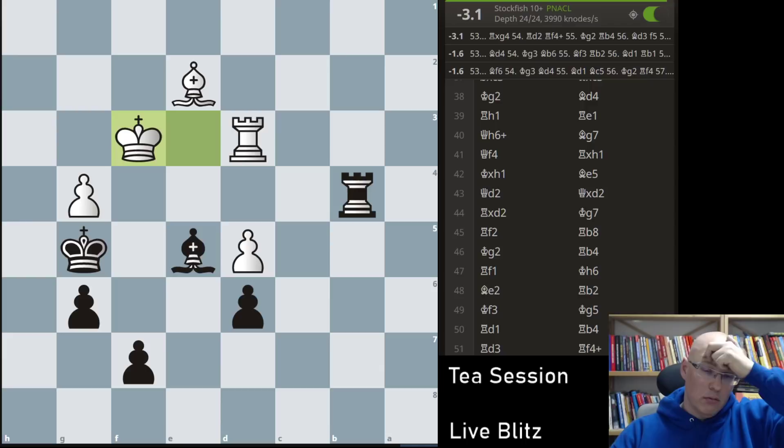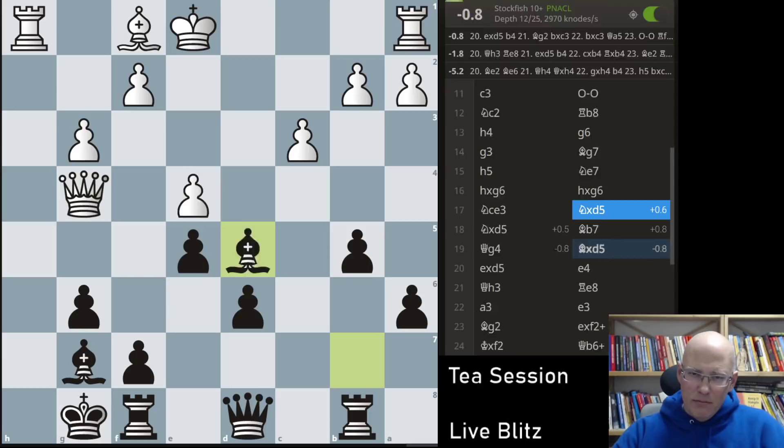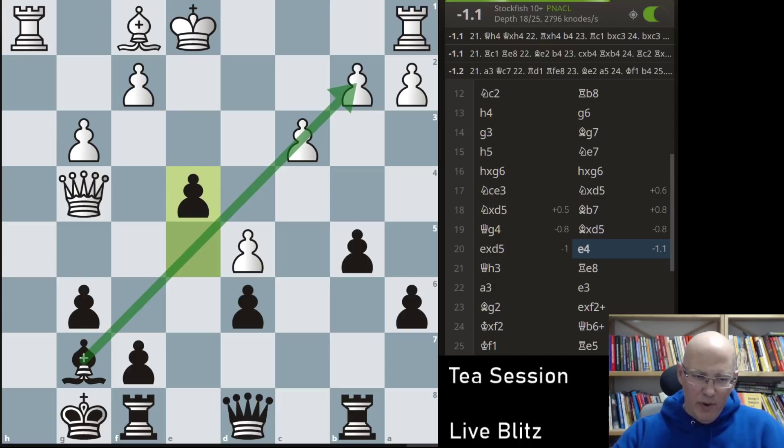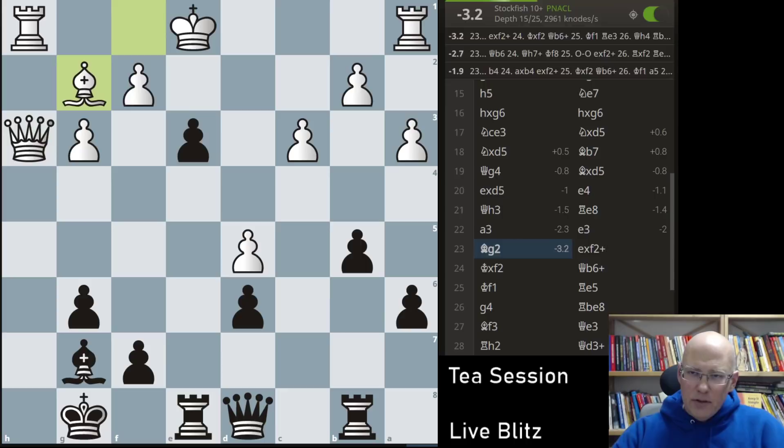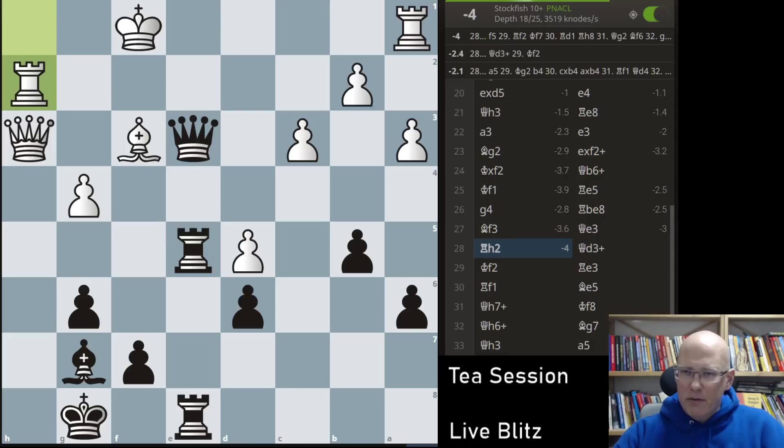I can take g4 — I'm just totally stupid here. I was really amazed that somehow this was going on. Queen g4 is just very bad because this is just great for black — I'm activating my bishop here and his bishop is bad. I just couldn't find a win, which is extremely, extremely weird. I was just getting everybody involved.